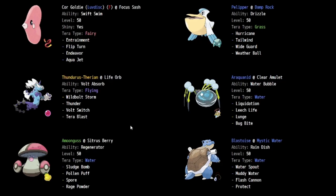The reason you want the open team sheet is it's not going to have any of the stats or numbers like that — that's not necessary. The only things that are necessary are the correct item, the correct ability, the correct teratype, the correct moveset, and obviously the correct six Pokemon.